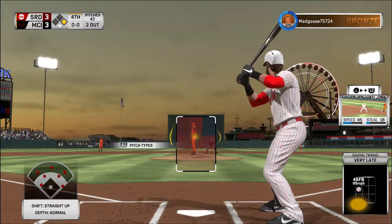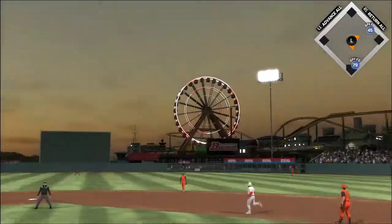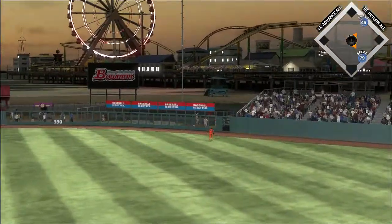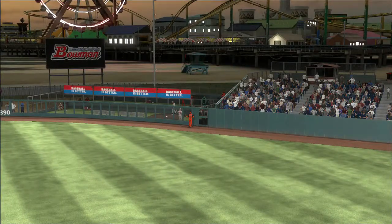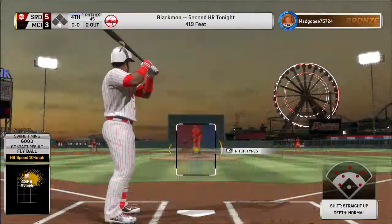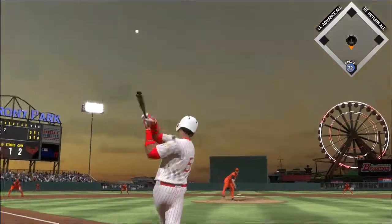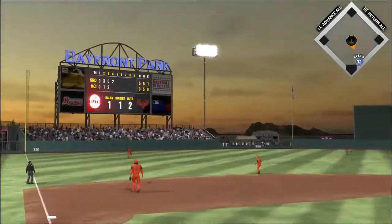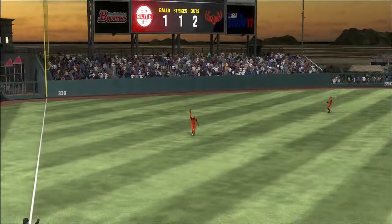Here's Charlie Blackman, 0-1. Here's the pitch — swing and a drive to right, there it goes, and it's gone into the home bullpen! Digging in, Carlos Ruiz — leaving now at 5 apiece. Swung on and lifted in the air to left, Griffey waits on it and that's the third out.